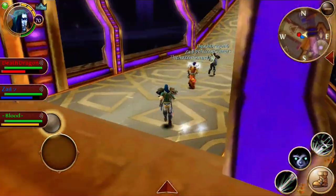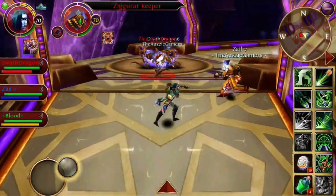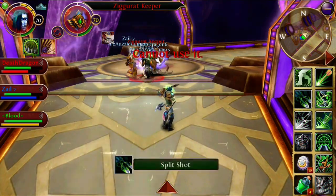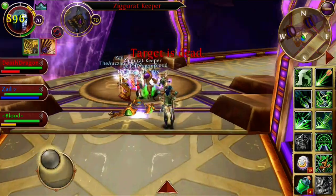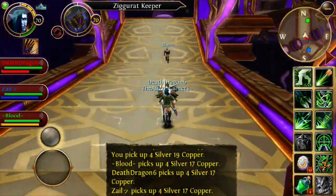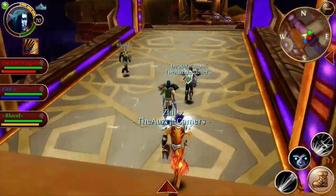You've gotta watch out for the Ziggurat Keepers because you cannot take aggro — you've gotta let the tank take aggro, because they stun and when they stun they hurt you a lot. I actually died once in this run because I accidentally took aggro, so watch out for that.